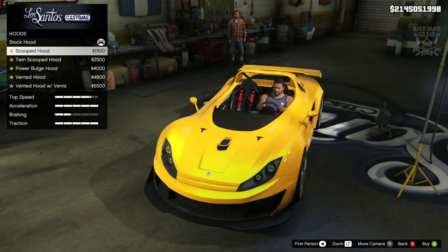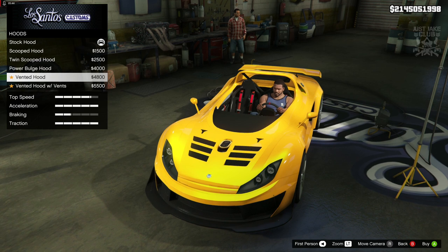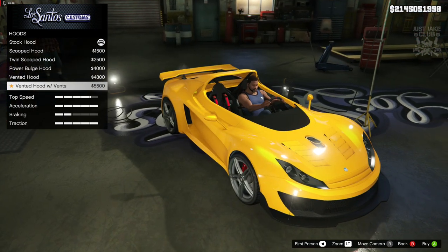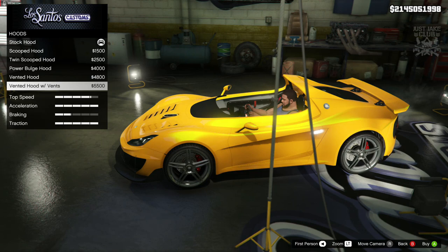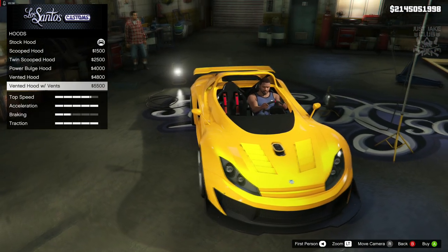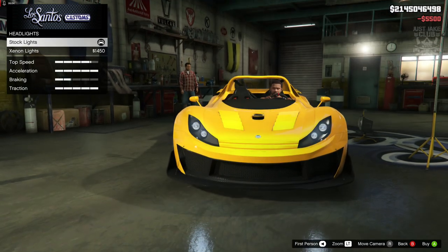Then we've got the hood options — there's a weird looking hood, a twin scoop, a power bulge, and a couple of vented hood variants with different types of vents. I think the second vented hood is my favorite, so I'm going with that.